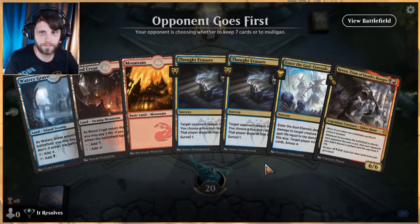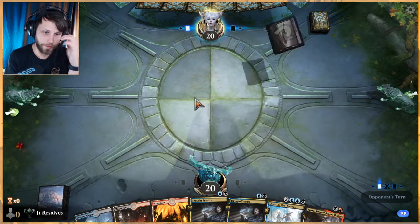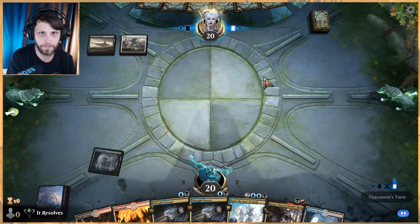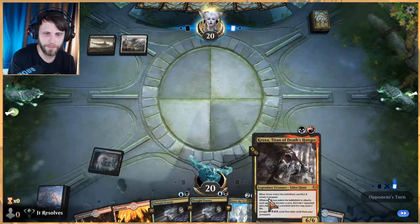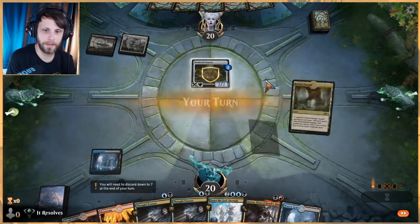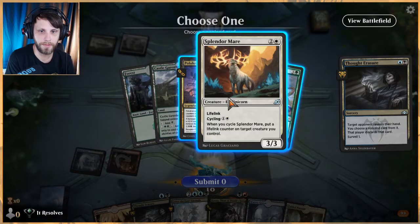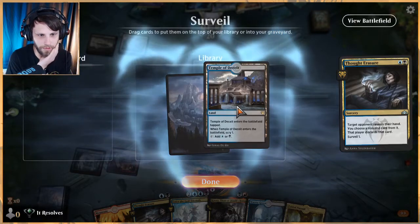Let's see what we can do. This is a keep — a pretty good keep with double Thought Erasure and Kroxa. This is definitely a keep, we'll see if we can make it work. Let's go ahead and throw this out there. If they want to do nothing I'm fine with that — that'd be great. What's really nice about having multiple discard outlets is you can not worry too much about what the best card is and instead worry about what the next card they could play is, because that turns out to be the more effective way to deal with stuff sometimes.